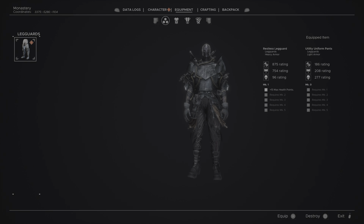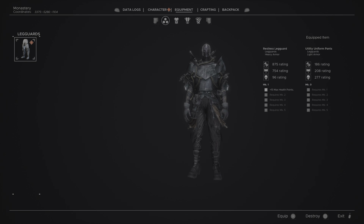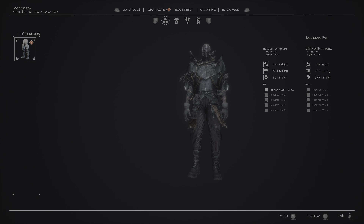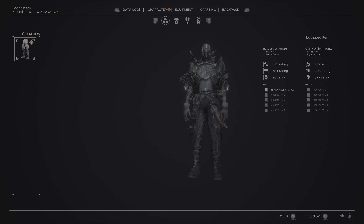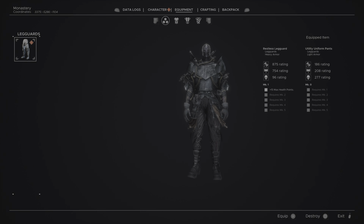That shortcut leads to the other side of what we haven't gone to yet. There's an item up there that you can jump to — I want to do my due diligence. There's what I think is a shield over there we'll grab in a second. Ring of minor vitality — that will give us more health, which is good. We've got stamina and health, so that's a good thing.